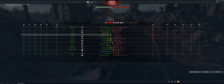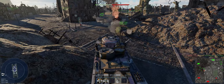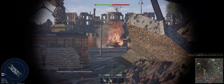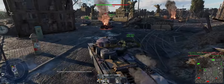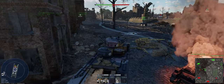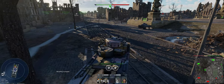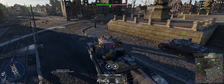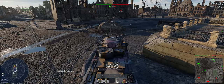All right guys, sitrep: we're in the T-35, we're in Advance to the Rhine. Plan is just to get to Alpha, sit in the cap, and be a bunker. We had to pause for a second to make sure that was taken care of. They did have a guy in Alpha a minute ago — I guess that was him. We're capping now. We are up against America, Great Britain, Italy, France, and Sweden. I think it's a 2.0 match we're sitting in. All we're going to do is sit here and make sure they don't get Alpha.